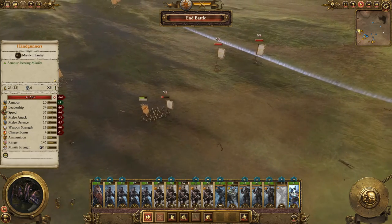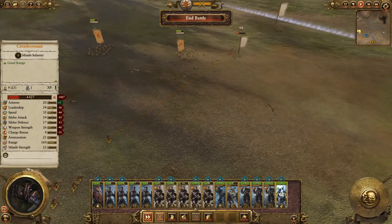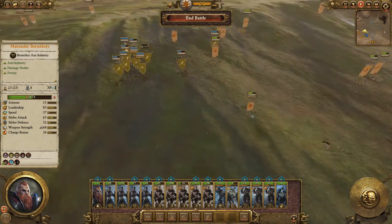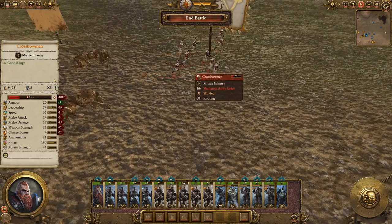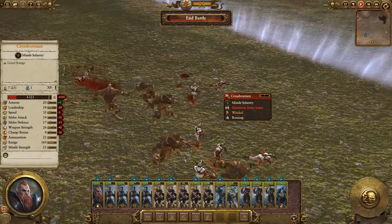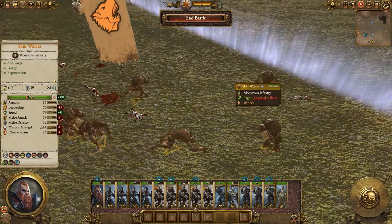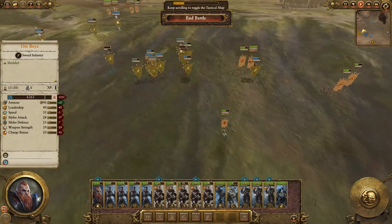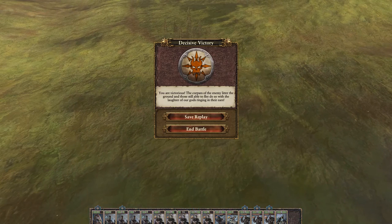Unfortunately we're probably not going to catch those handgunners before they escape, but we can probably finish off this crossbow unit. The Reiklanders have been forced off the field — good. Let's watch this happen.